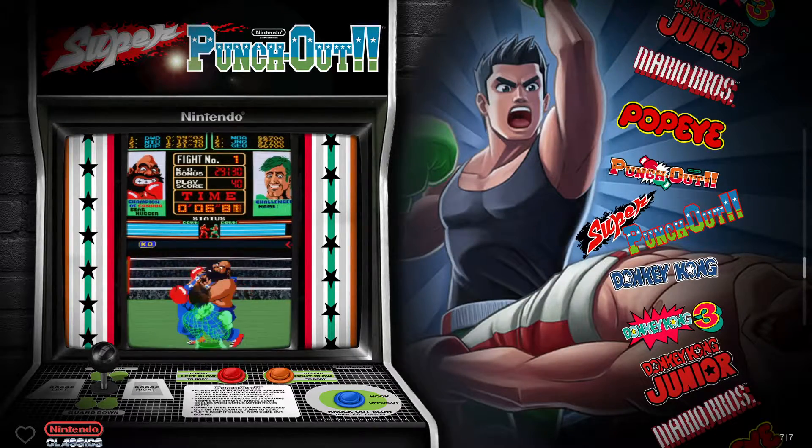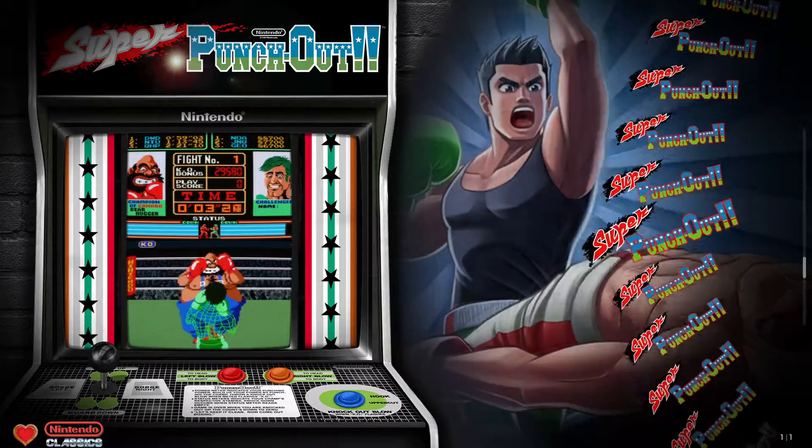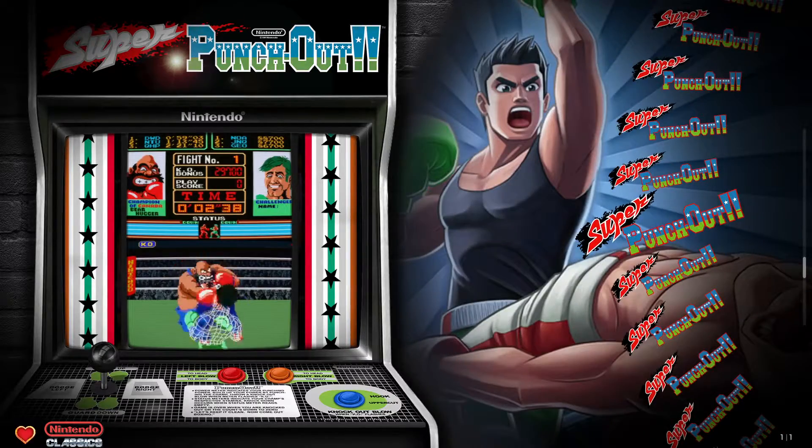But let's say I like Super Punch-Out — I'm going to flag it. Now if I hit Y, there we go — I'm in my favorites playlist. Y to get out.